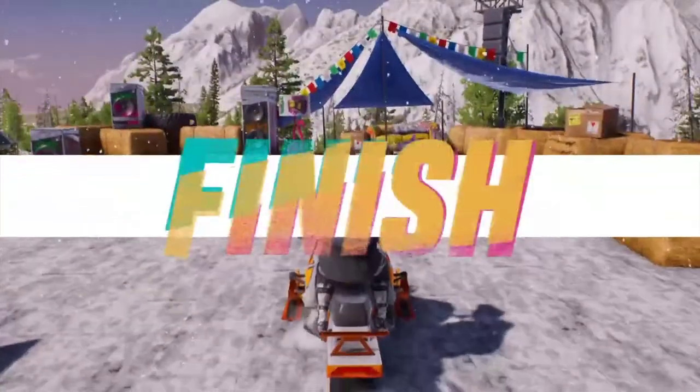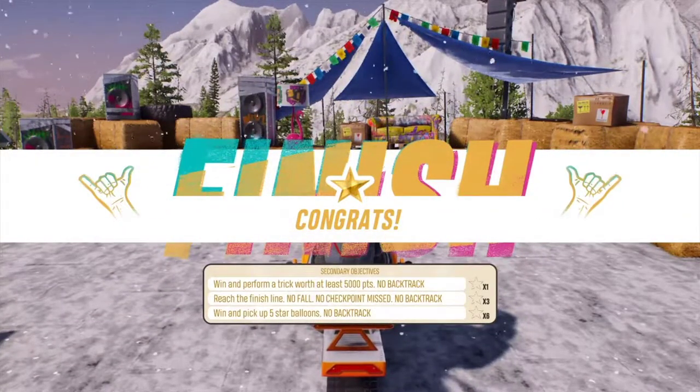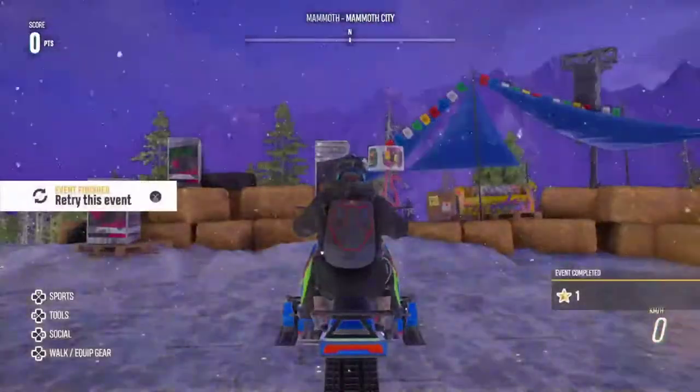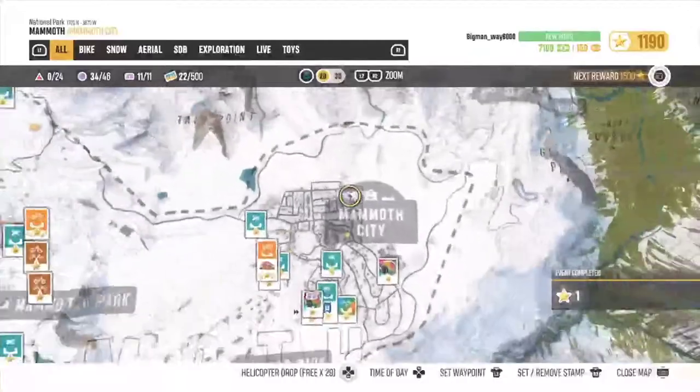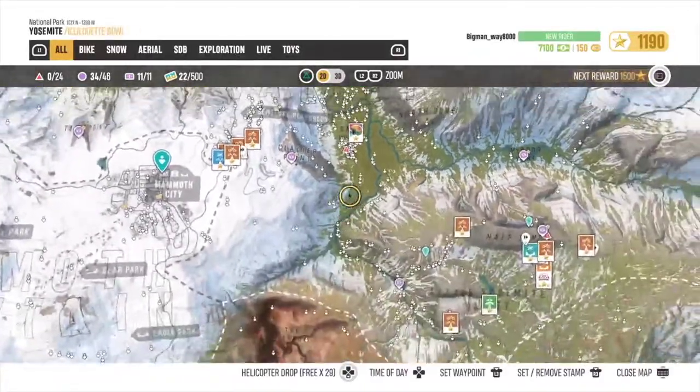Big man's got two of these snowmobiles as well, just to mention that. We definitely think it's part of the season pass. He's going to try and find a new mission because there's new missions — he's going to see if he can do some more tricks, since that one was more against the clock rather than doing tricks.